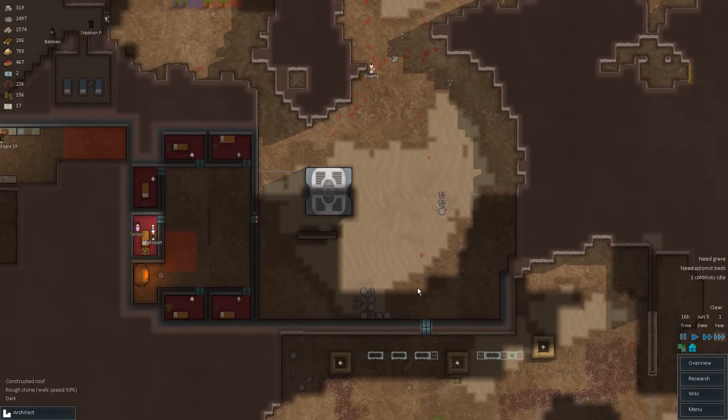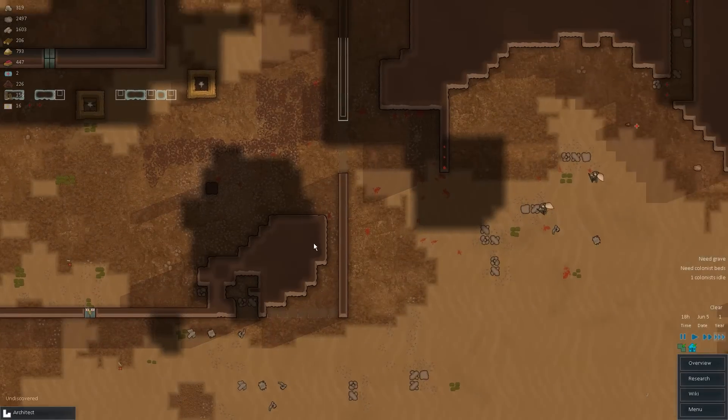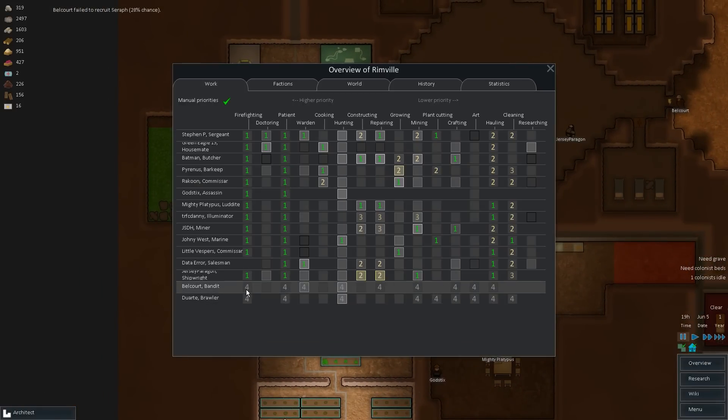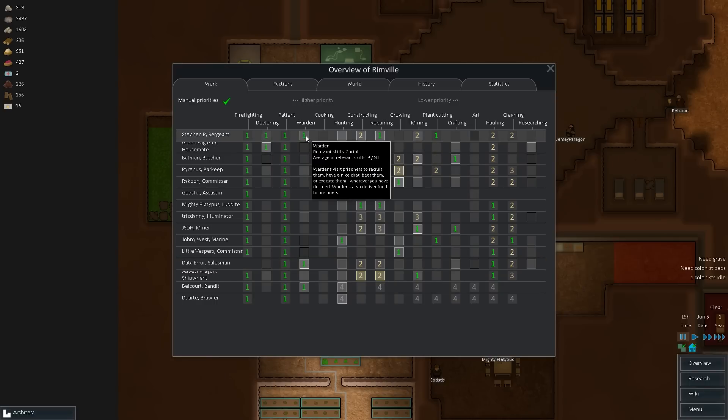Let's turn the lights off over here. This is almost about to be done — hopefully it gets done soon because I'd really like to get that up and running. And we got some more people, so let's actually give a few of these things away. Ones, let's turn us into a one. Into a one. Warden — you're not bad as a warden, so probably put you into warden work.